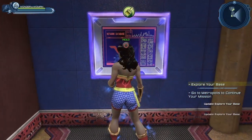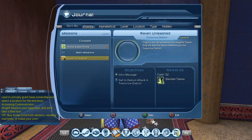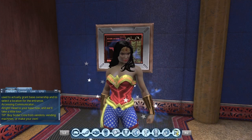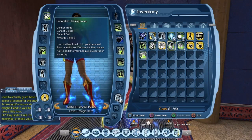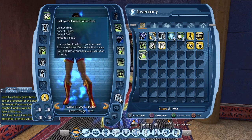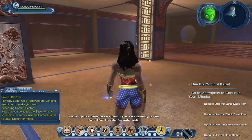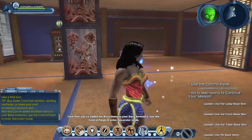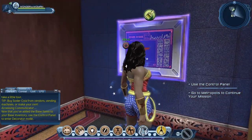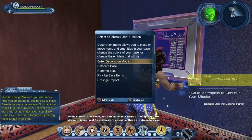Let's go back to our journal. Now we're going to collect our first three base items. The game gives you three base items to try out the decoration option — although if you've been playing the game for a bit, it's possible you already have some base items.